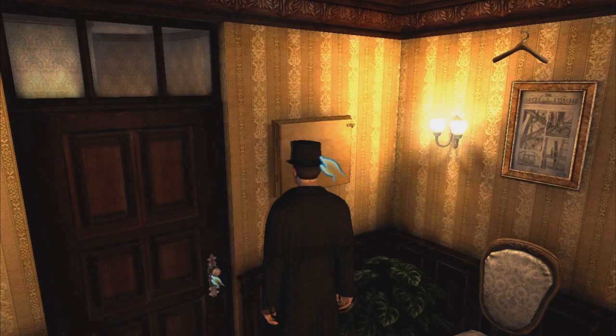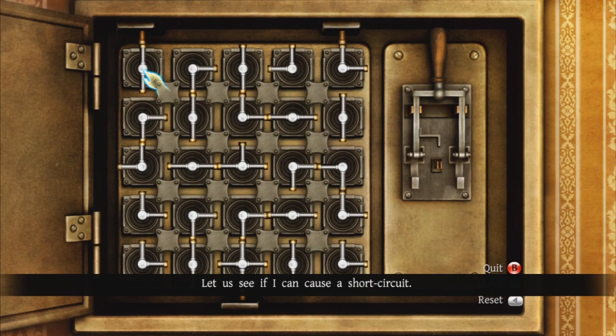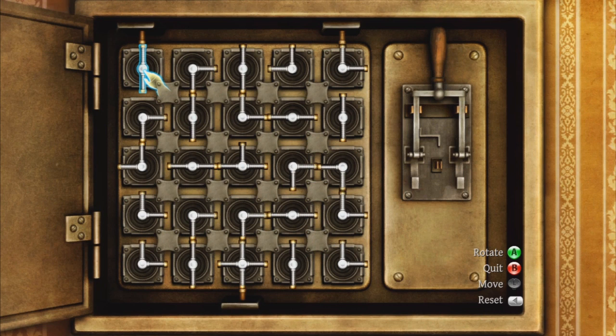I can hear an electrical humming. The secretary is using the electricity supplied by this switch. Let us see if I can cause a short circuit. I'm going to look at the walkthrough because this is going to take me too long to accomplish seriously. Although it doesn't seem too hard — pretty straightforward. All you have to do is copy me and you will be set.